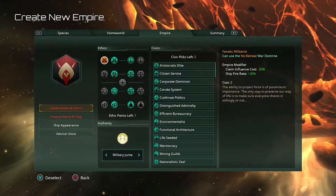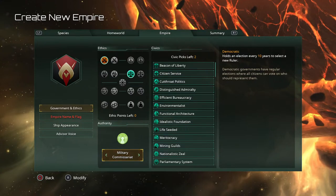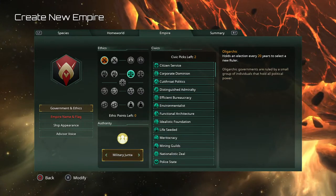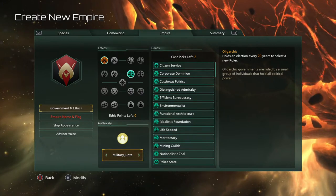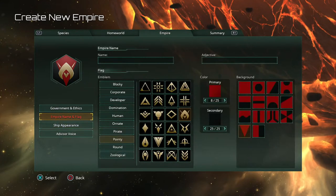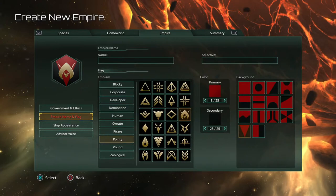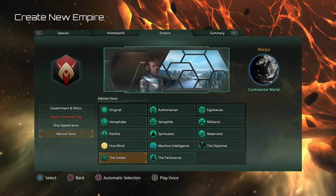I like Fanatic Militarist paired with Egalitarian. I actually preferred the oligarchic government — it's nicer because your leader isn't held to a specific mandate. In the late game that starts to get annoying since you've built everything already. I prefer oligarchy because it takes 20 years to hold a new election, so you have more time to save up influence. You can name your empire here — this is what shows up on your empire selection screen — along with the adjective, flag, and colors. Ship appearance and advisor voice are all cosmetic; just listen through and pick ones you like, and avoid any that are extremely annoying.